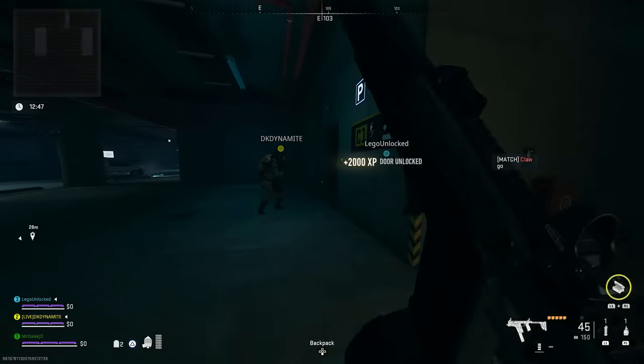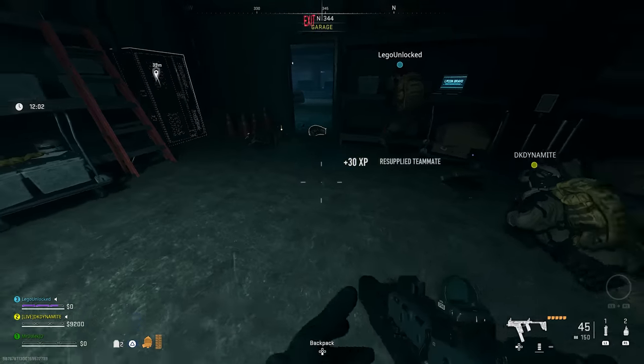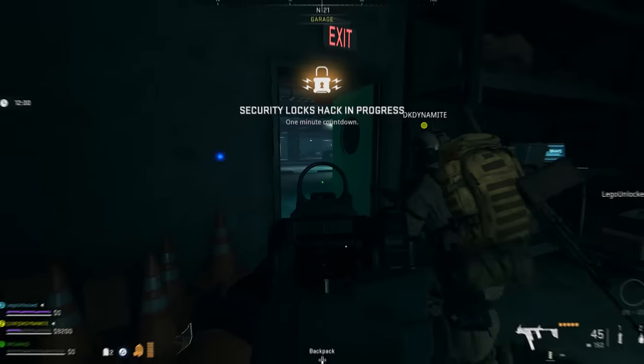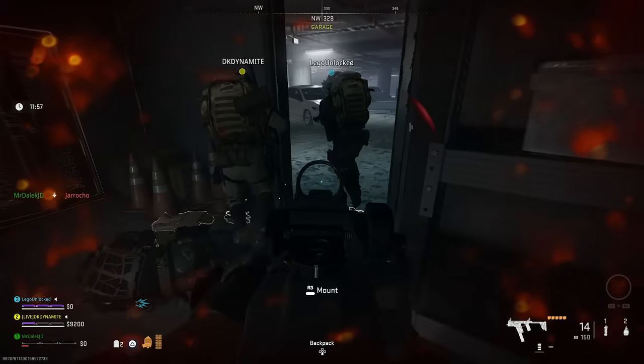Exactly one minute into your Building 21 game, you'll see a prompt on your screen saying 'security lock hack in progress' with a one-minute countdown. You'll have to wait for that one minute to count down before you can start going for the case.